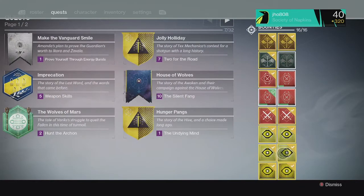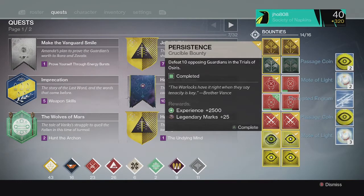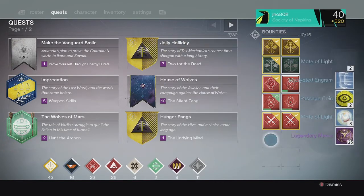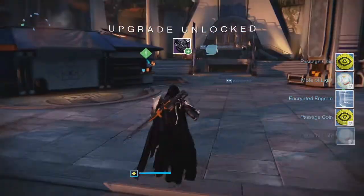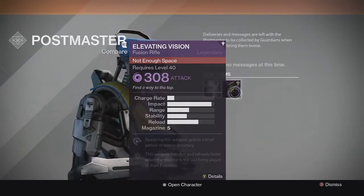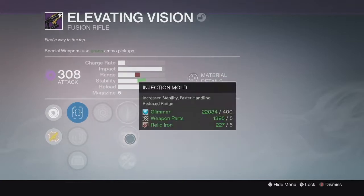For my bounties on my Hunter, we ended up getting more Passage Coins, Motes of Light, Strange Coins, Blue Engrams, and Legendary Marks. For the Silver tier, we got no Exotic once again. For the Gold tier, it ended up going to my Postmaster because I got another full inventory from all those Engrams. I ended up getting a Fusion Rifle, the Elevating Vision at 308 — so not really anything spectacular here.